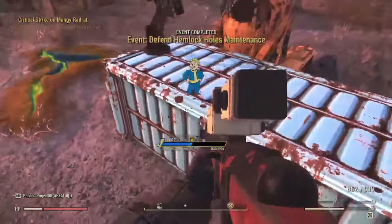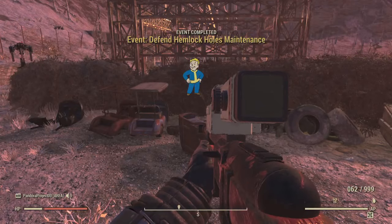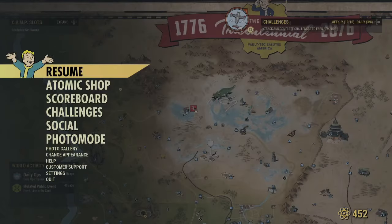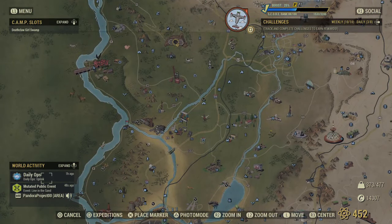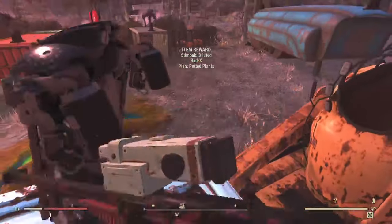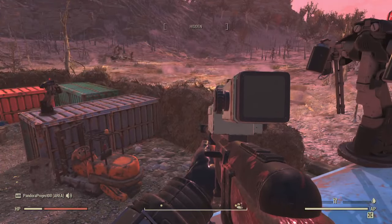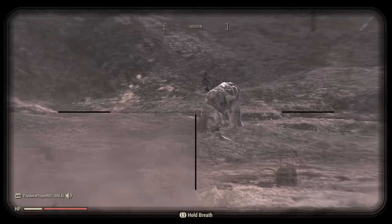I got my epic! So if you're just needing any event — or if you need multiple events, say it's part of your weekly — you can just go around and grab these workshops and then defend them, or retake them, which are also considered events. You can also go help out anyone at their workshop if a defend or retake event pops up, and it will count for you too.